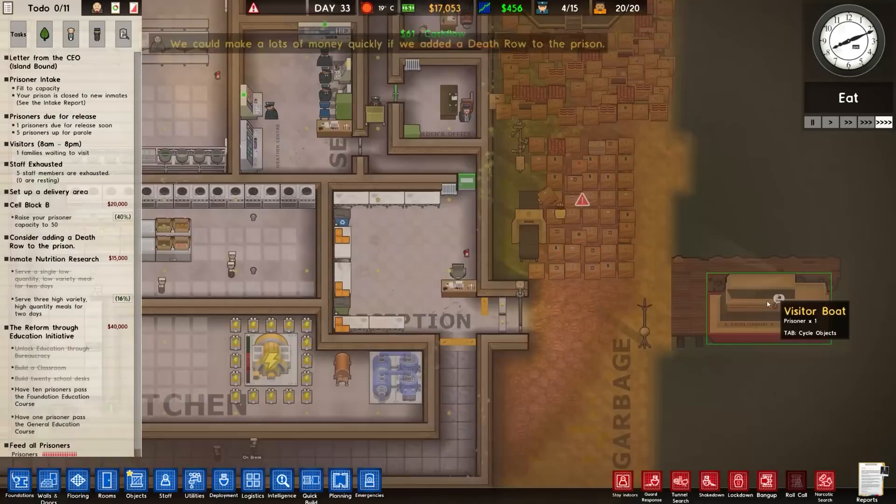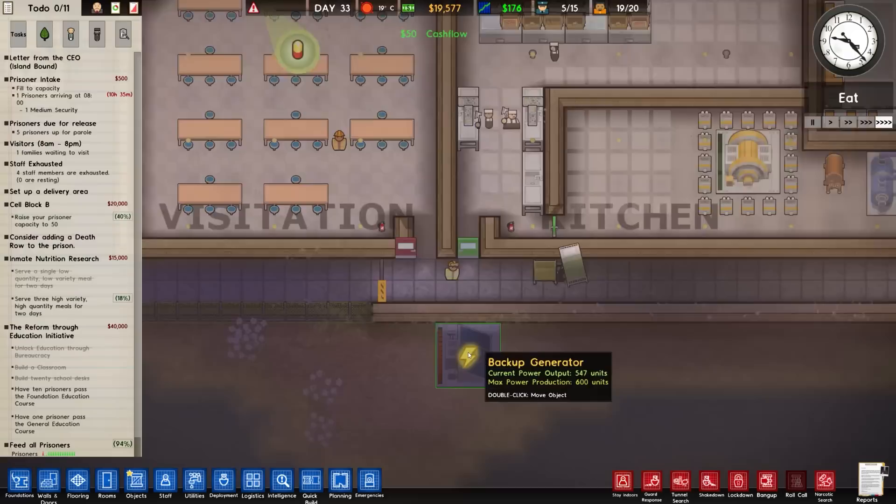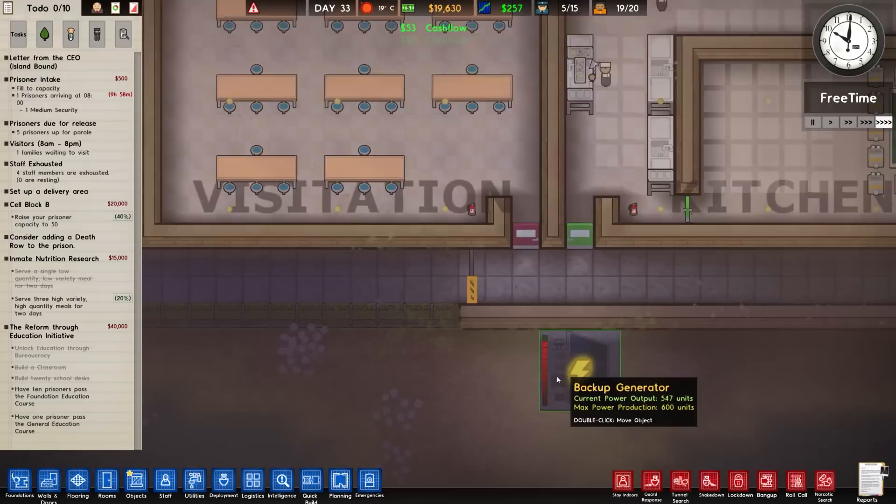We have a person that's been released here - Alex Hatchet. They're currently standing around - surely they would just get on a visitor boat. That's a noise I didn't like to hear. We have the power station - it's just far too hot for it to run. But our backup generator is functioning perfectly fine.